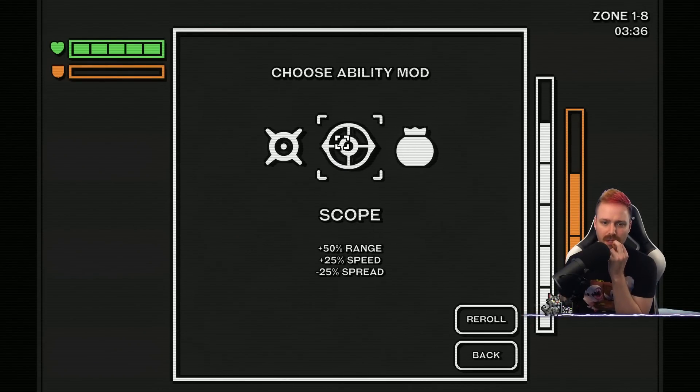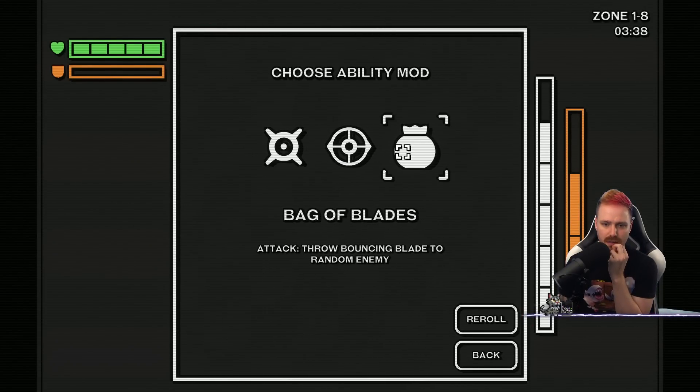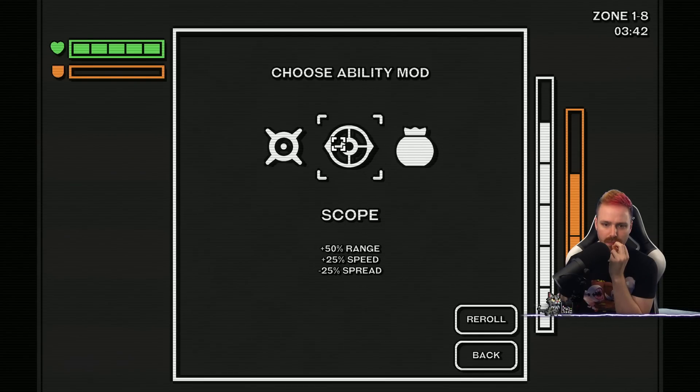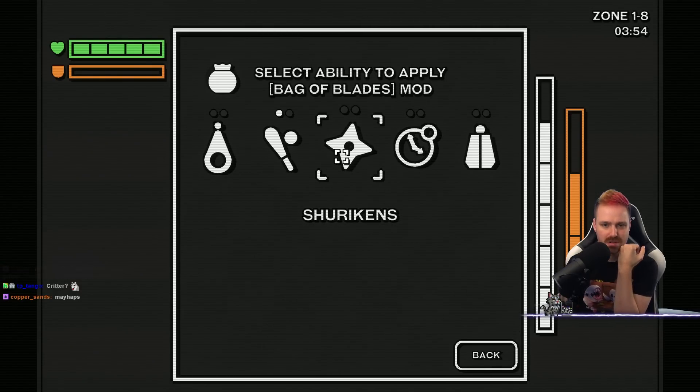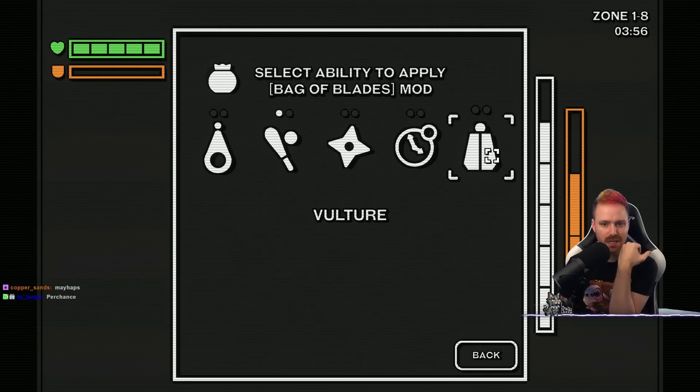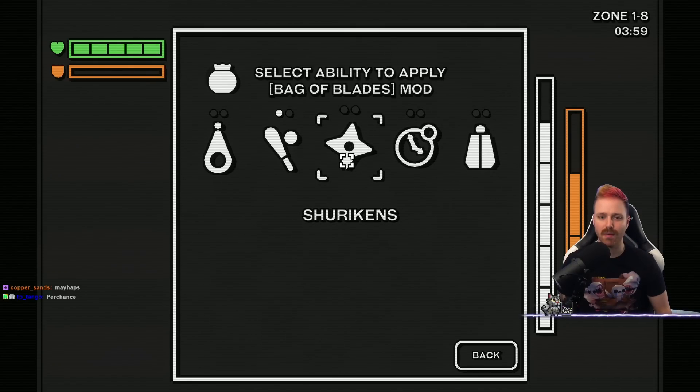Lists of surprise. Bag of blades. Attack — throw bouncing blade. Plus range, speed, minus spread. Speed. Bag of blades — on shuriken? On vulture? Yeah, I don't know.